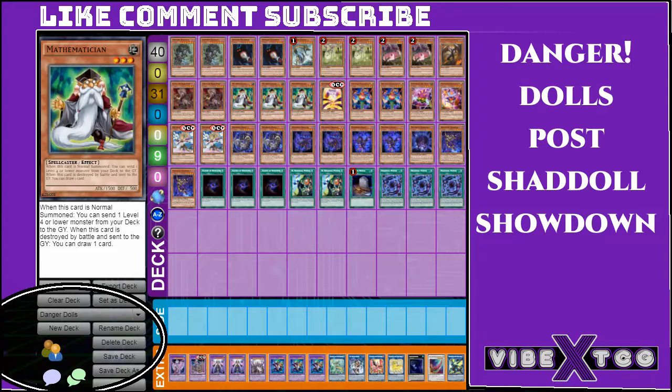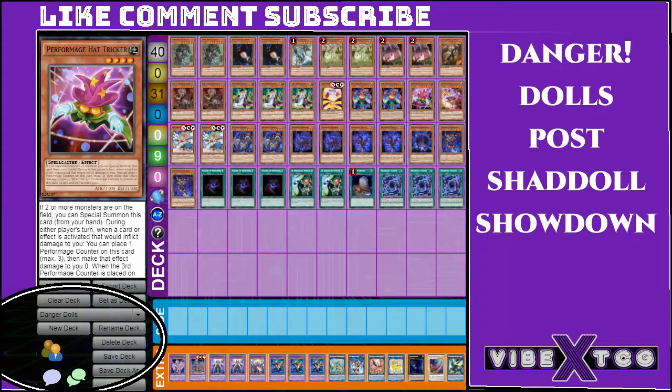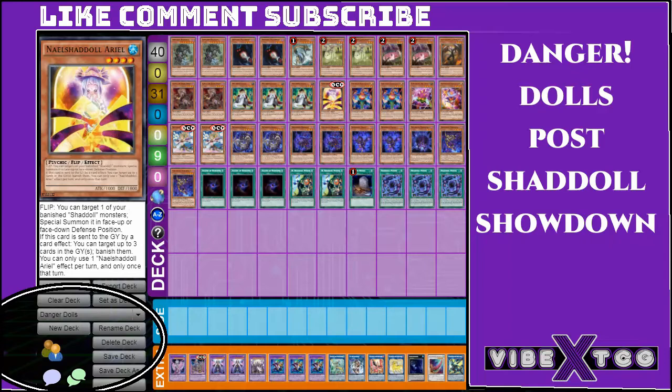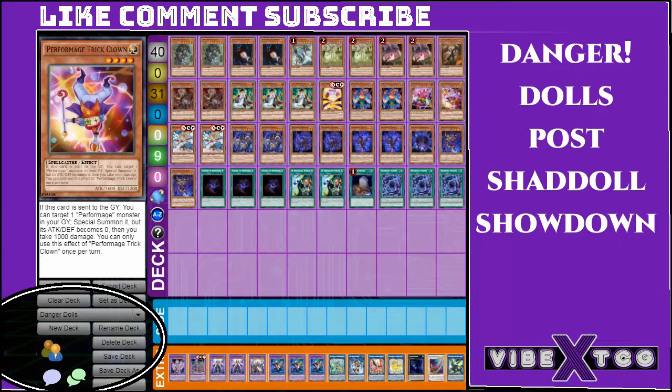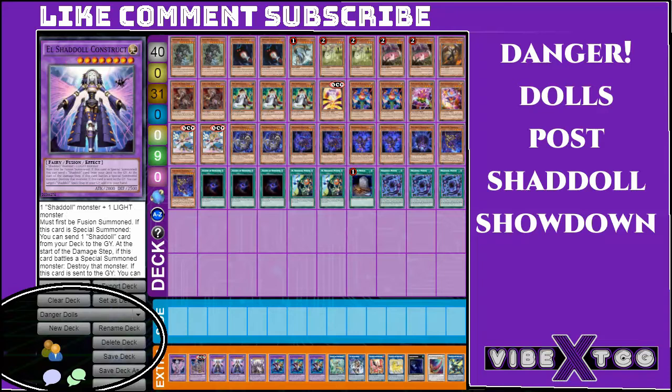We play three copies of Mathematician because it literally tutors out all the Shaddolls, and it gives you an extra piece if you need something — like if you need an extra piece, you can send Juggler to get Hat Trigger and new stuff. We play one Arielle, which works really good with Allure and Luna. Those are two big pieces, and Arielle is also going to be your piece to help you make Winda. Two Damage Juggler, a Hat Trigger, and a Trick Clown — those are going to be your Lights to fuel your Construct to make sure he does what he needs to do.